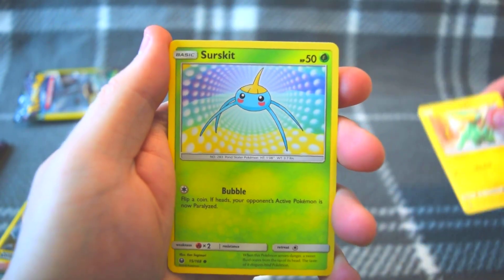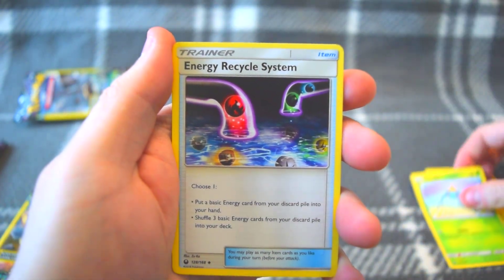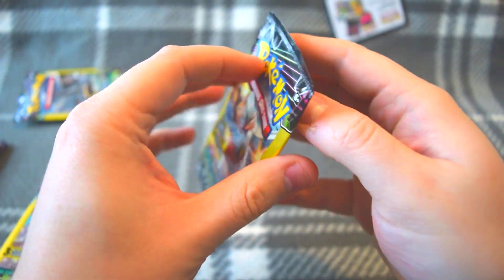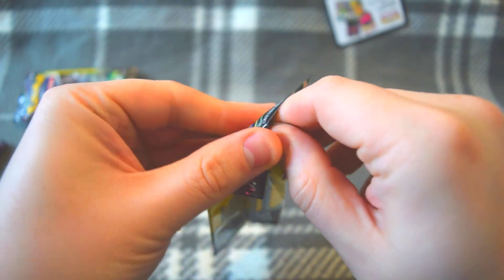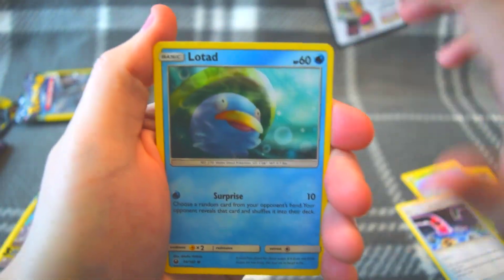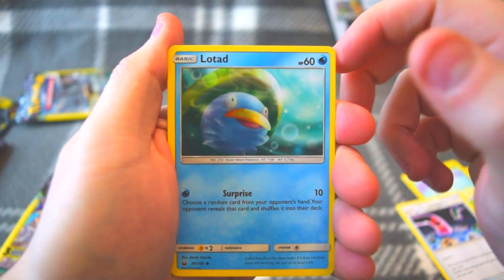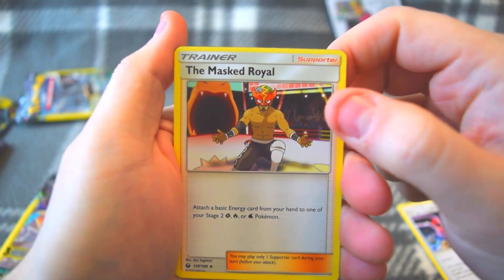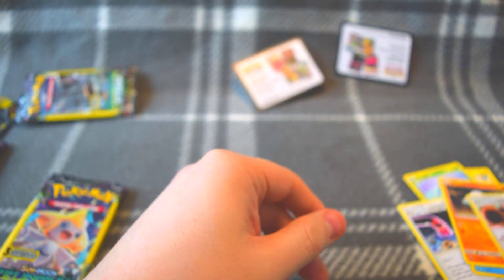So we got an Electric, a Surskit, and an Energy Recycle System — nothing in that one. We'll jump right to the next one. We're not guaranteed any rares or uncommons, it's just all random. You could get whatever from these. We got Lowtad, Famphy, and the Masked Royal — so nothing in that one either.